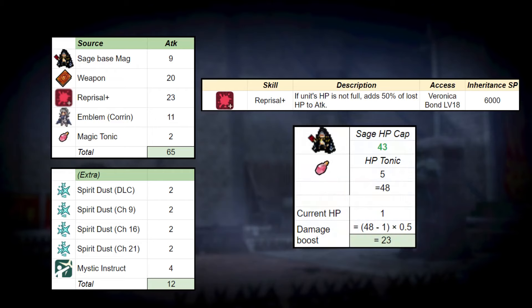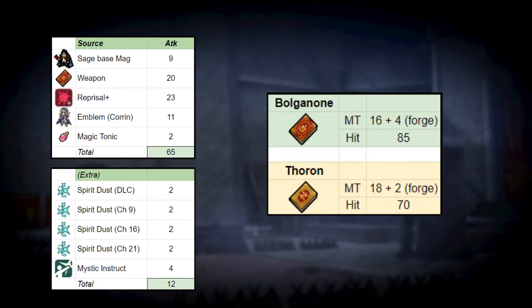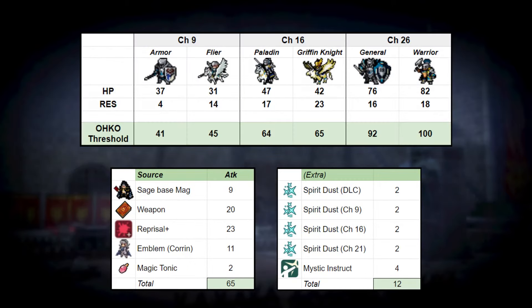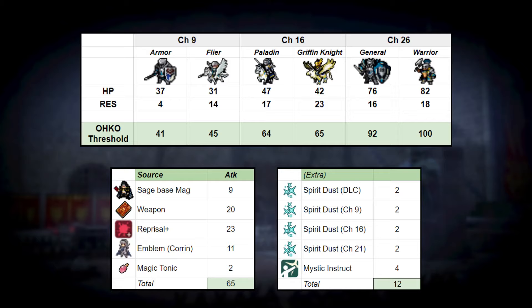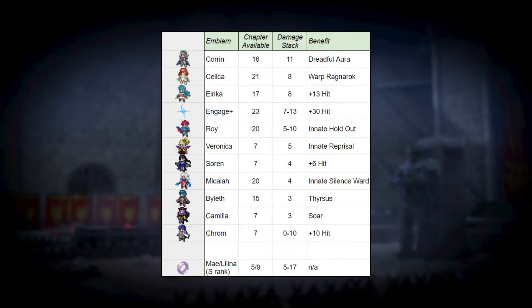With Sage's HP cap of 43 — that goes up to 48 with an HP tonic — a Sage at 1 HP can get up to 23 damage from Reprisal Plus. And if we're willing to inherit the skill, then we can get an extra 11 damage being synced with Corrin, who provides 4 magic and 15 HP that translates to 7 Reprisal Plus damage. Combined with Sage's 9 base magic, a 20 might tome, and a magic tonic, personal magic is technically only necessary for reaching Oko thresholds by the mid-game. However, having over 30 attack from personal magic and other sources is needed for reaching late-game thresholds, and lets you get away with weaker emblem choices for various non-damage boosting benefits.